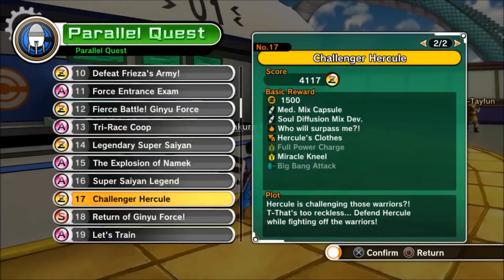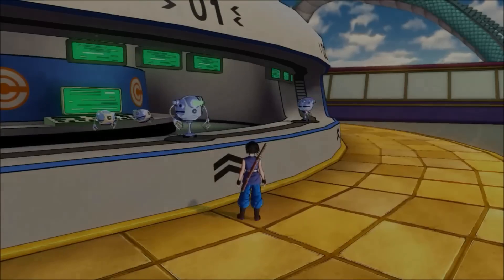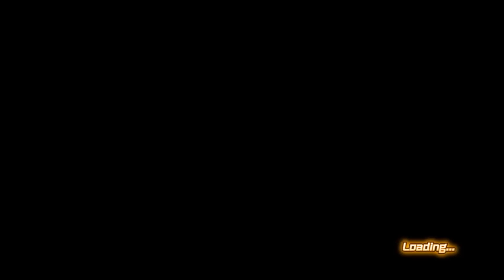The first Z-soul on our list is 'Who Will Surpass Me', and you get this from Parallel Quest 17: Challenger Hercule. Since this is such a low-level parallel quest, I'm just going to go in there with an iconic character — and since I like using Vegeta, that's who I'm going to use.